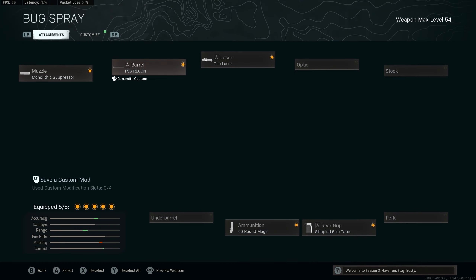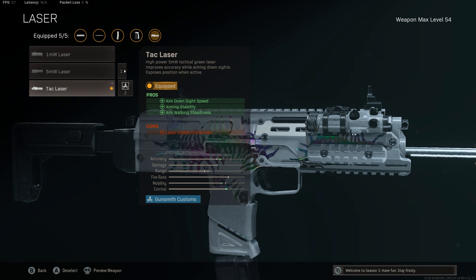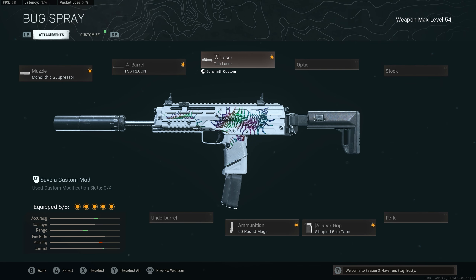We're going with the monolithic suppressor, the biggest barrel — the FSS Recon — and the Tac Laser. We used to go with this as well. It's really good, just the con is that they can see the laser. Sometimes I don't really like it, but we go with the Tac Laser here.